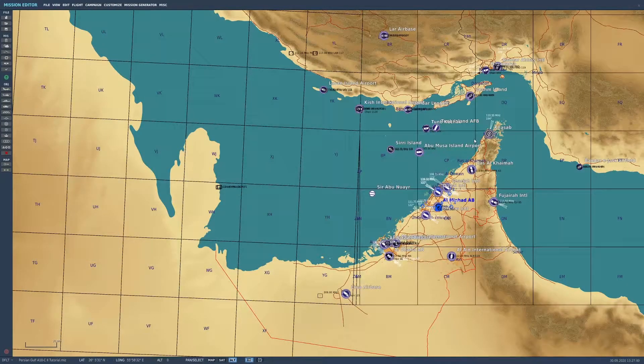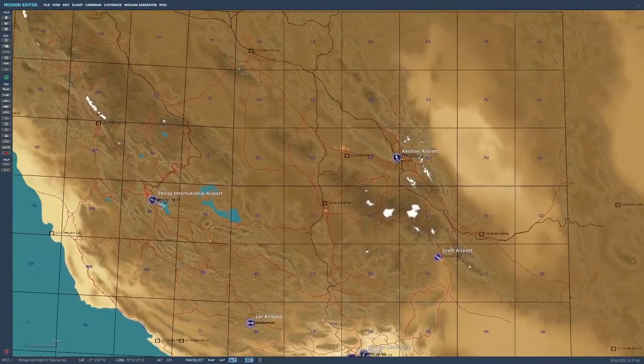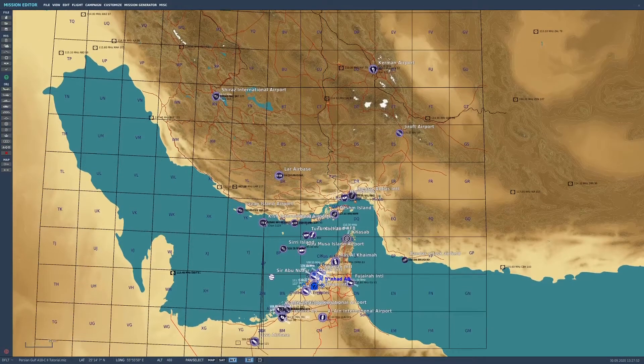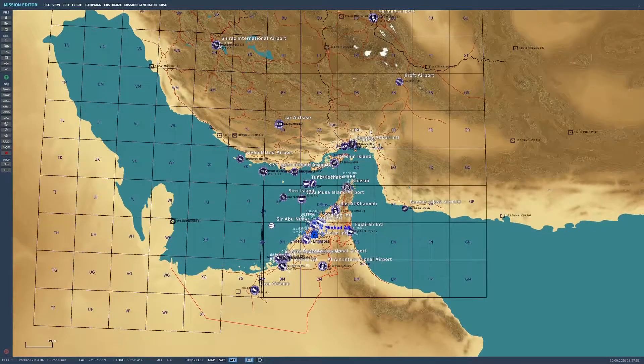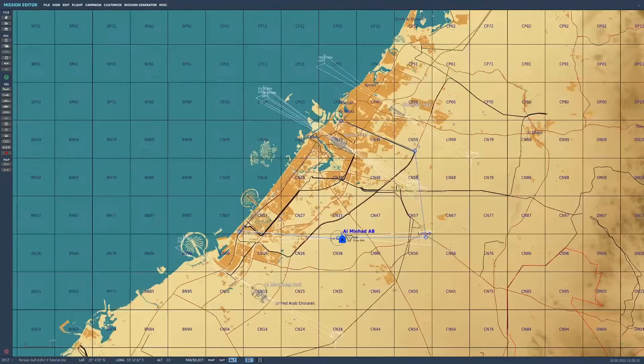Welcome to the Persian Gulf. This is one hell of a map, let me tell you. It is huge. End to end, we're looking at nearly 500 — more than 500 nautical miles, edge to edge, in the actual playable area. It represents a massive amount of land space. We're going to focus down on the actual peninsula here and Dubai in particular today.